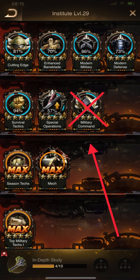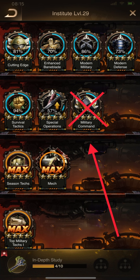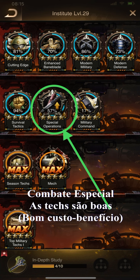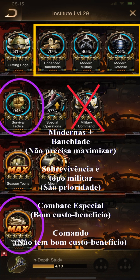Considering the cost benefit and to save war badges, I suggest you to not upgrade the advanced tech in military command. The advanced military command techs aren't good — not good cost benefit to improve your account. And finally, Special Operations: I am improving the first and middle techs. You can see there are many techs you don't need to maximize — Bunny Blade, Modern Defense, and Modern Military. I suggest you to prioritize Survival Tactics and Top Military Tech 1.